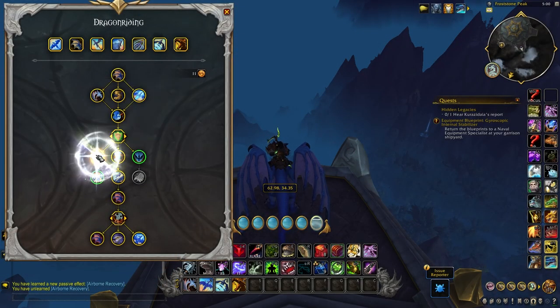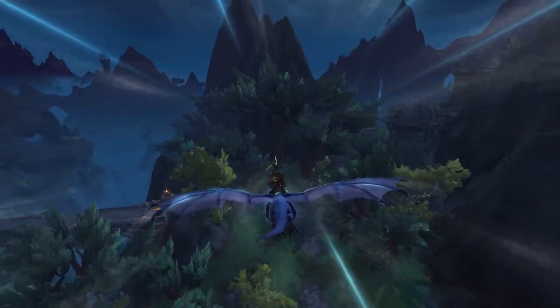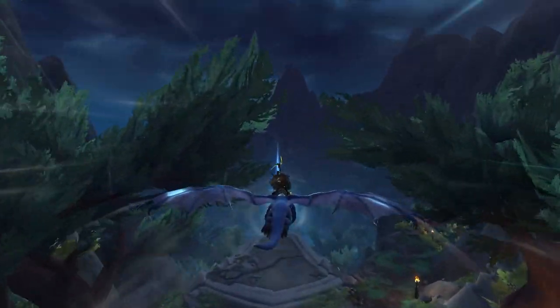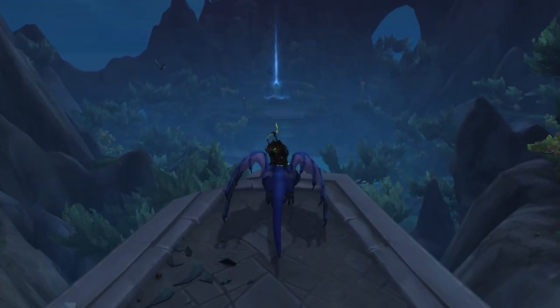On the left side of the tree we have the new On-Use named Aerial Halt, reducing our forward movement and flapping us backwards. This is a handy little ability for if you're going too fast and you're about to miss an entrance, or even if you just want to stop in your tracks and land instead of having to throw your mouse around all sorts of angles until you stop where you please.